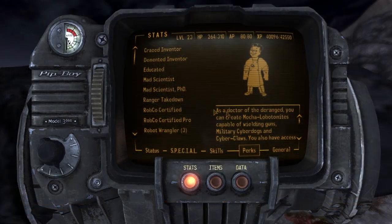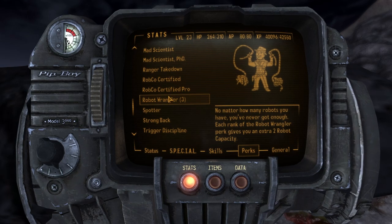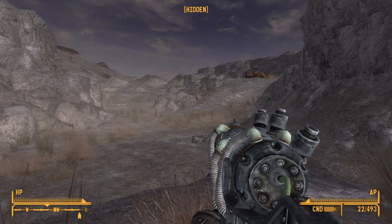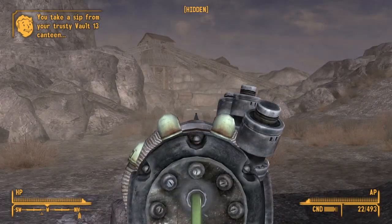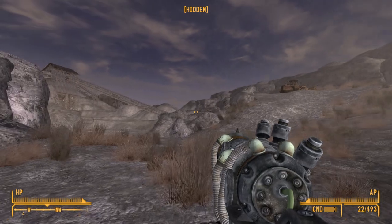You start out with a limit of 6 minions, and can invest perk points to raise this to 12. All the weaker robots take 1 point, but advanced minions will take more points. For example, hover brains take 1 point, a lobotomite takes 2, a mecha lobotomite takes 3 points, and a cyberclaw takes 4.